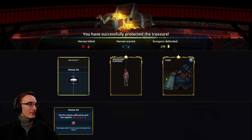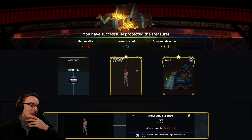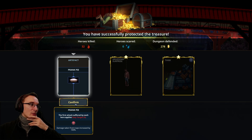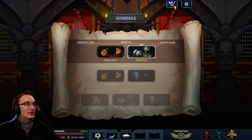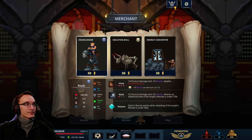Prank pie: the first attack suffered by each hero applies easy target. That might be helpful if the battle ends soon enough. The tank is pretty nice, but I think I'll just take the prank pie — this could come in quite handy with our trap focus here. Now two of them need to rest. Maybe if I don't find something to have them regain some stamina, it's merchant time.